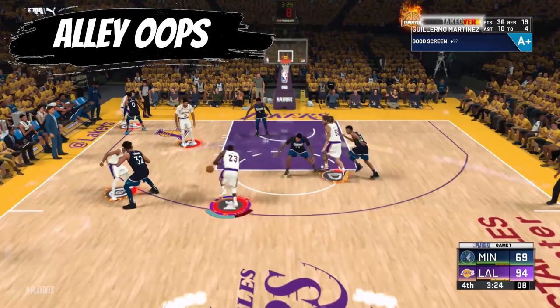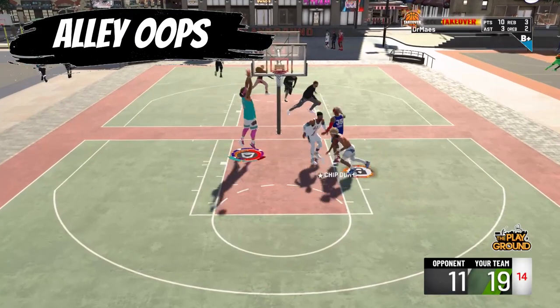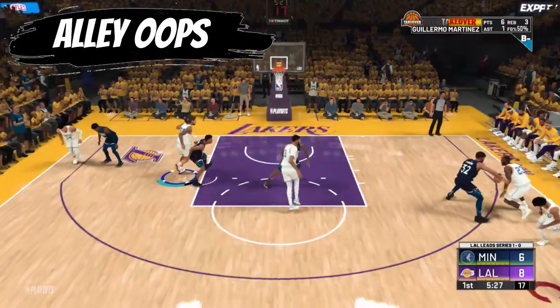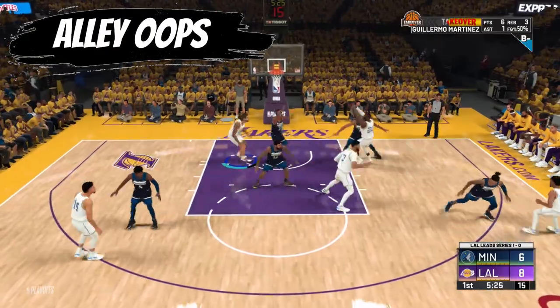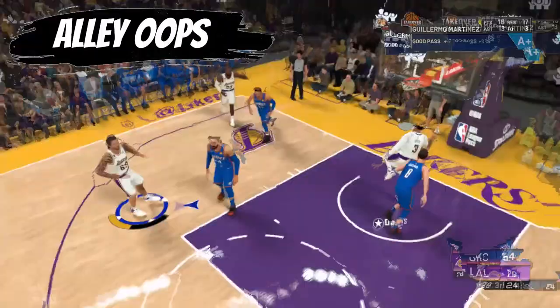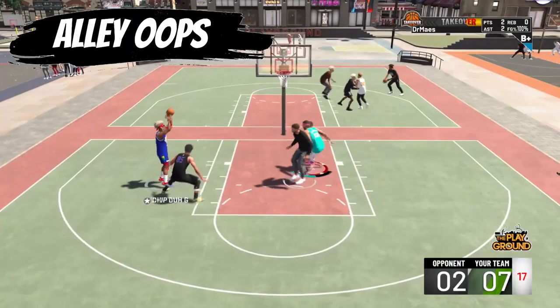Number eight: look for alley-oops. You have to learn what an open lob looks like. If your man is helping off with his shoulders pointing towards the ball, you're open. If a white guy or a short defender is guarding you in the paint, just spam Y — it's probably going to work. Alley-oop pass gives you a ton of fans and alley-oop dunk gives you a ton of fans. You need to look for these because fans give you attribute points. Fans mean everything in this game.